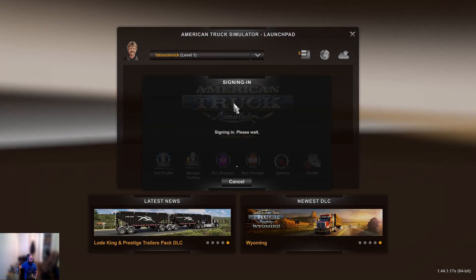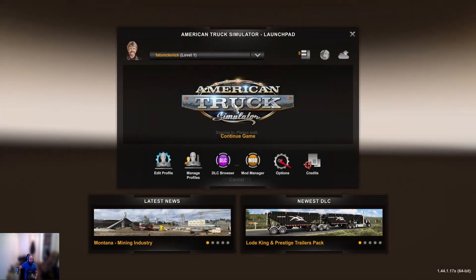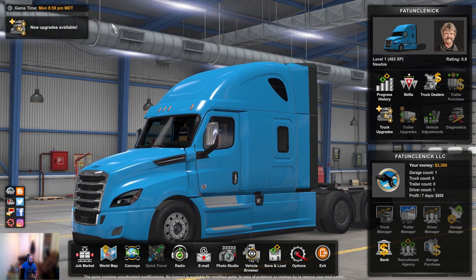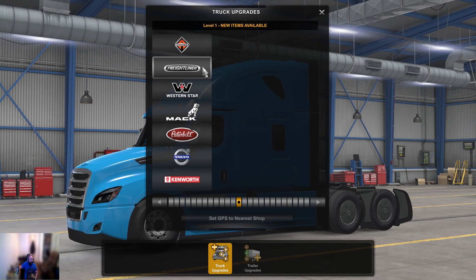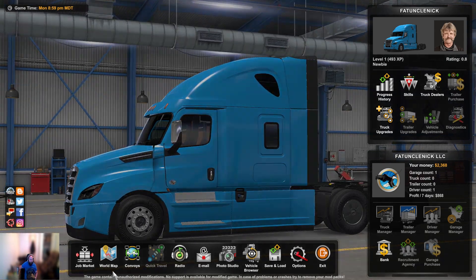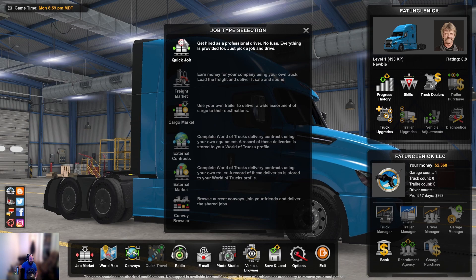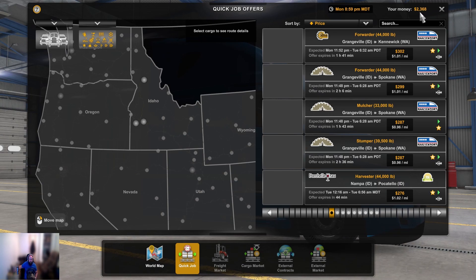Alright, so we're going to continue our career here. It says we have some upgrades available, but none for Freightliner, which I think will be the truck we buy when we're ready. I guess we just do another job. Quick jobs are all we have right now — we don't have a truck. We only have about $2,368.